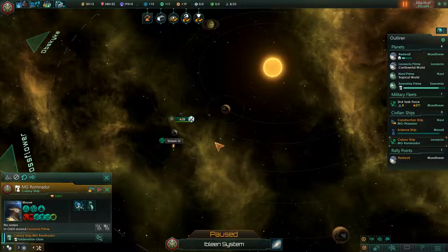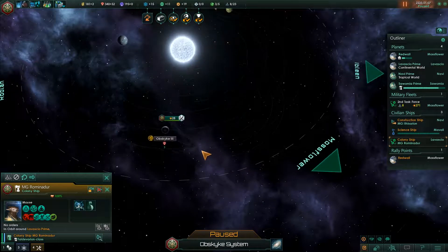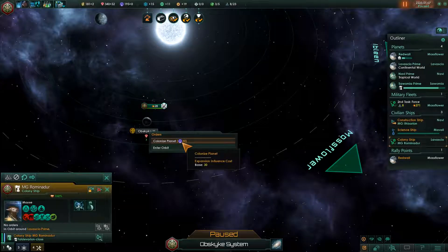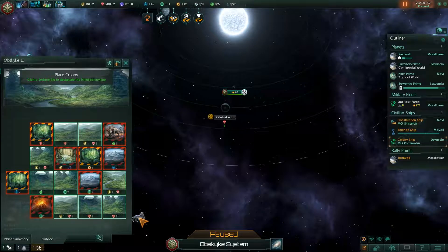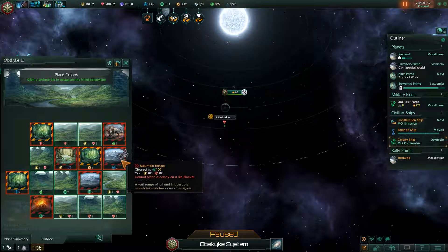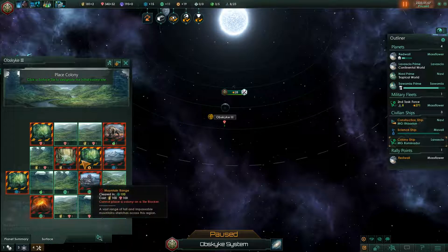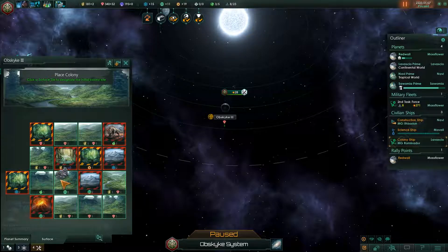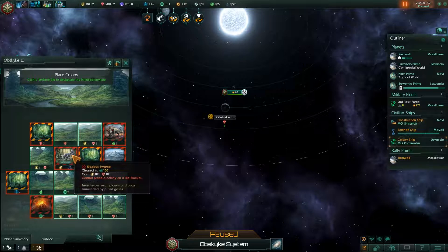I'm thinking go after the obvious border push rather than colonize somewhere we'll do later anyway. I think here is probably a better call. Let's grab our colony ship. We do have a mining station here which would get knocked out — what about over here? Either way we're knocking out a mining station, so I guess it's not that big of a deal. Colony ship, come over here and colonize the planet.